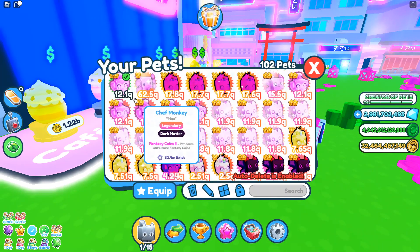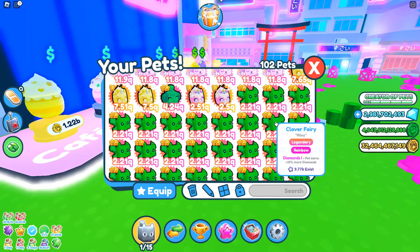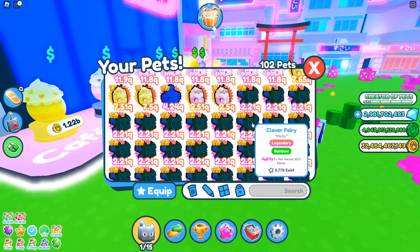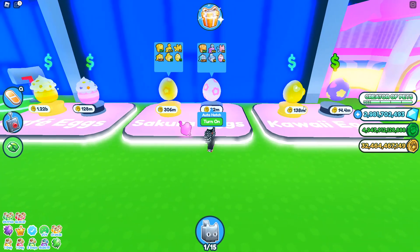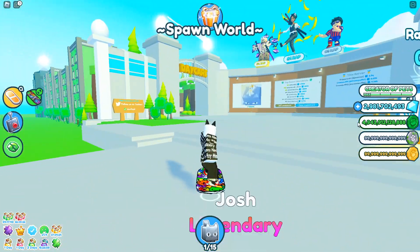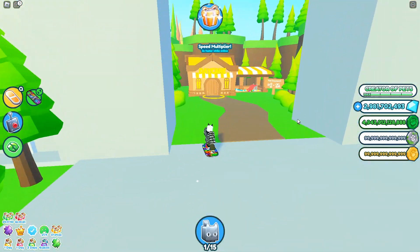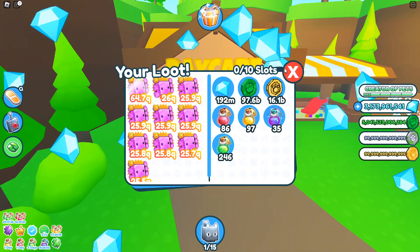I'm going to show you guys the easiest way to get the brand new Chef Monkey legendary, and that is with fusing the Saint Patrick's Day clover fairies. You could fuse eggs from the Kawaii egg or the Sakura egg, but those are really expensive. Everyone has at least a trillion clover coins because they're so easy to farm, grind, and get from the daycare. Check this out — we got 97 billion just from these clover axolotl pets.